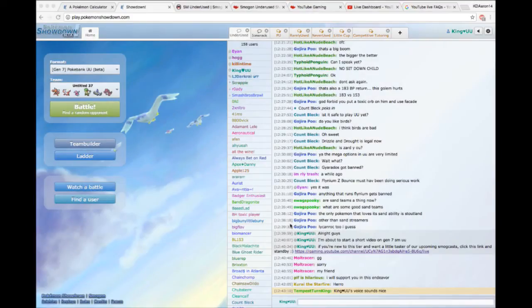SMUU is Sun and Moon UU, Gen 7. The reason we're excited is because for the last few years we've been playing Gen 6, otherwise known as XY/ORAS UU. This new transition gives us new Pokemon, new abilities, and new mechanics in the form of Z-moves, which I'll explain shortly. What I'm going to do is quickly show you what the underused tier is, how you can get involved, and take it from there one step at a time.